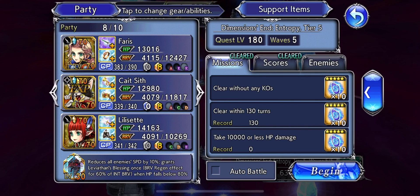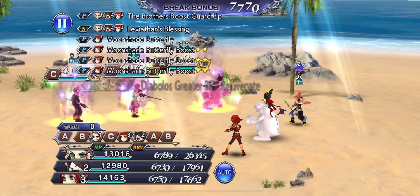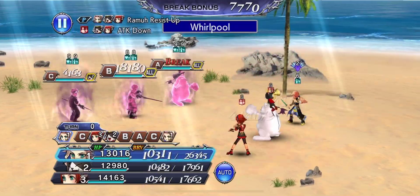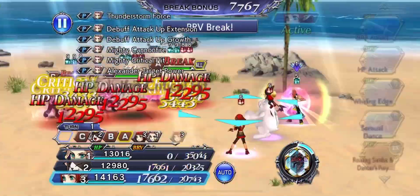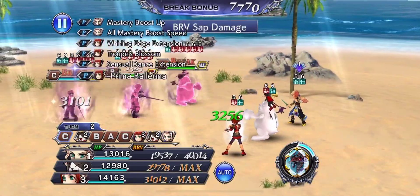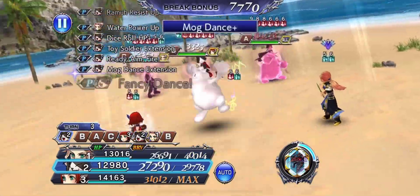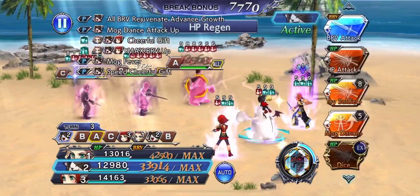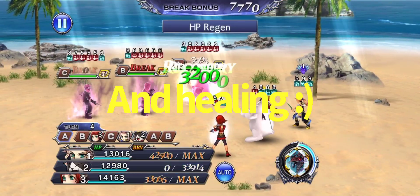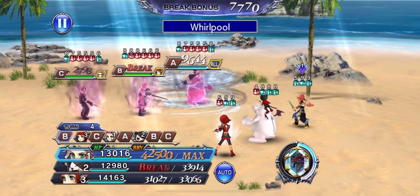This stage will be demonstrating board creep. The boards really help, and I think this stage is prime for people to reset. Faris is providing dispel and damage — that is her main thing here. Lilla set is debuffing, battery, aura. Cait Sith is providing a ton of battery. And the team in general, Lily and Cait Sith will be HP plussing a lot, so that's good.